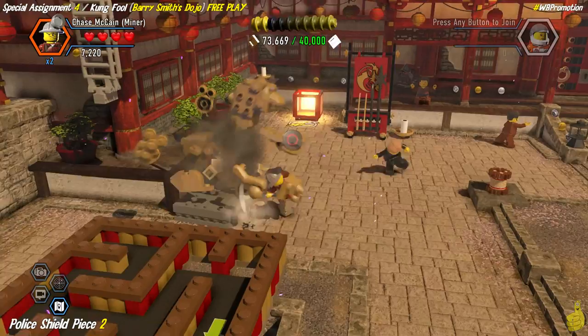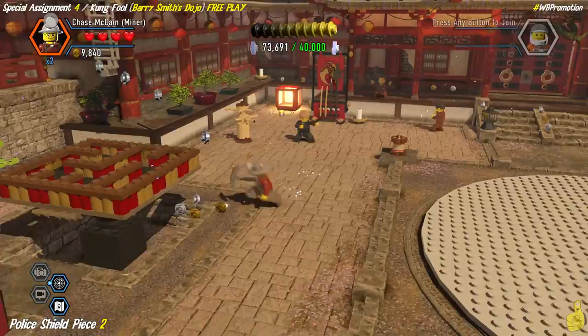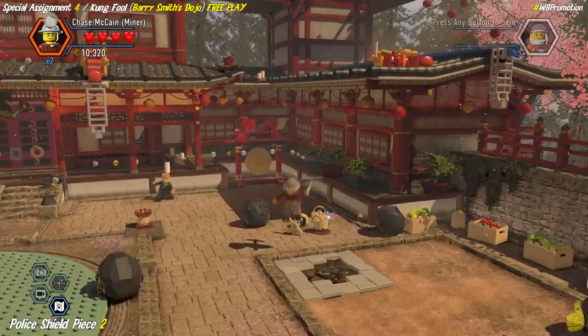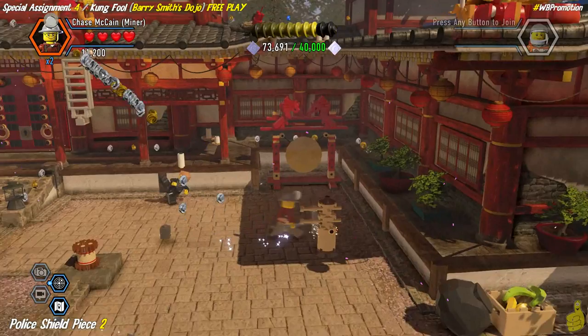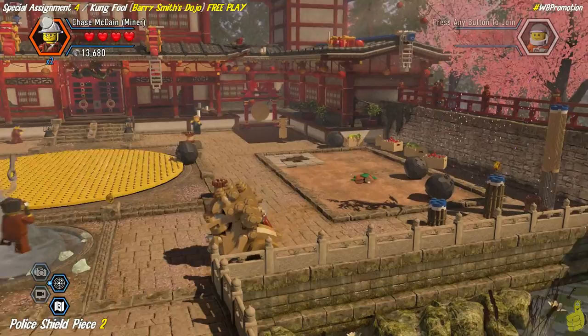Pay attention because there are lion statues scattered throughout the courtyard, and a couple of them have some buildable blocks behind them. The one on the left hand side is going to give us the first training dummy - it reminds me of an old kung fu movie, which makes sense as this is Kung Fool. We want to build up both of these guys. I already previously smashed the lion on the right hand side which revealed those buildable bricks, and now I've built both and used both of the ones down low.